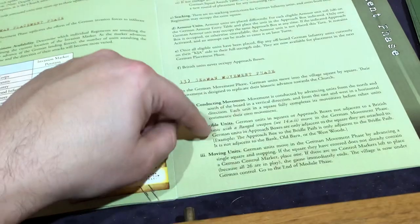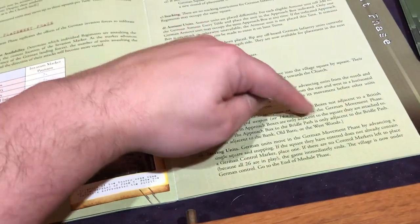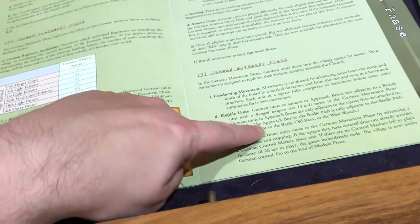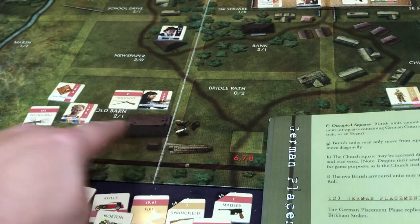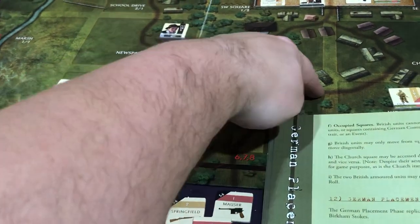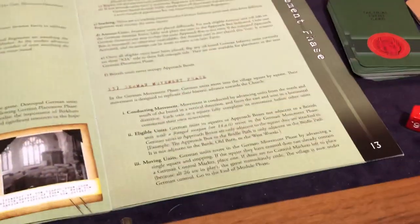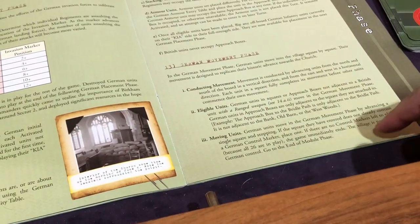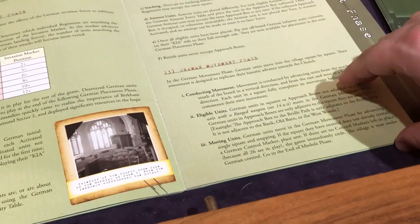They're not stopped permanently because somebody with a range attack is next to them. The best way to prevent them from moving is to just be in their way. The pub is preventing them from moving, so we've got them cornered. The approach boxes are not adjacent to each other. This approach box is adjacent to bridal path, but it's not adjacent to the barn. They move by advancing a single square and stopping. If it does not already contain a German control marker, it places one. If there are no German control markers left to place, they win the game — we lose immediately.